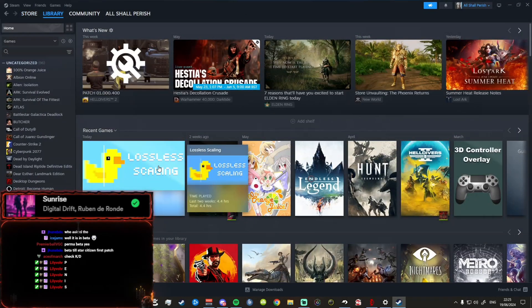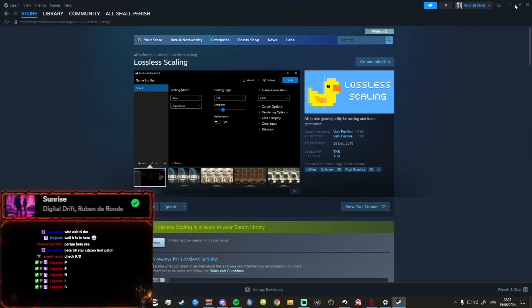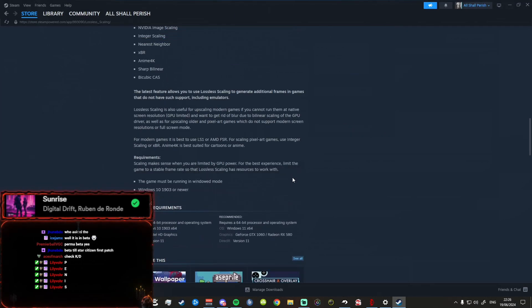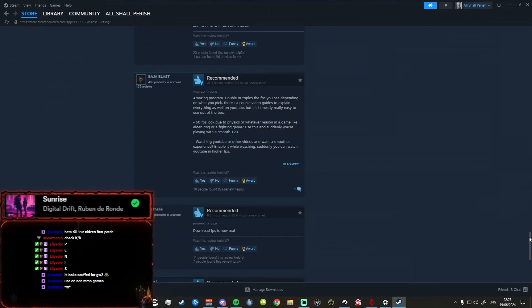We tried Lossless Scaling today in Guild Wars 2. It's on Steam for $5.89 — pretty cheap. You've got scaling options and frame generation. Downloading FPS is now real.